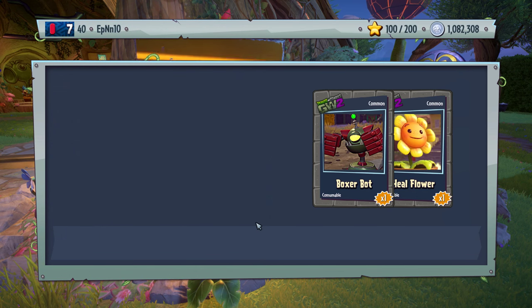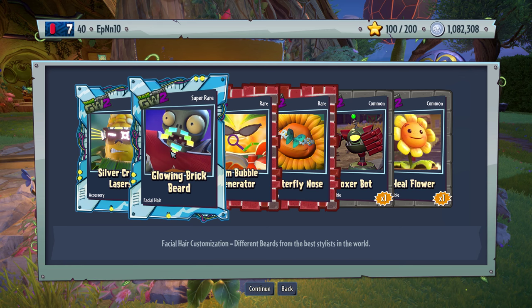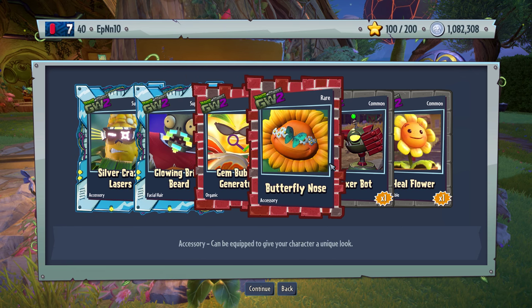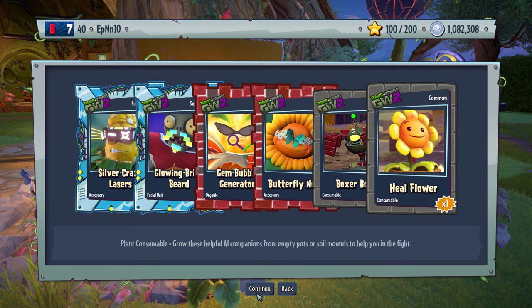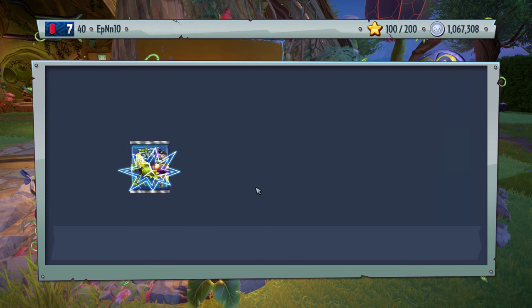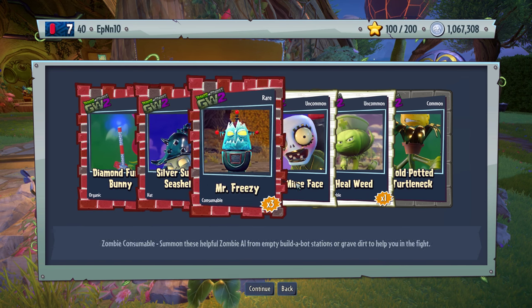We're almost halfway, by the way. Silver crazy lasers. And glowing brick beard — really nice. And we got the gem bubble generator. Butterfly nose — new tattoo. But it's the glasses, basically — I thought it was a tattoo. Because some tattoos just completely mess up the design of her face. Nothing exciting here, just a bunch of gold, silver, and diamond stuff.